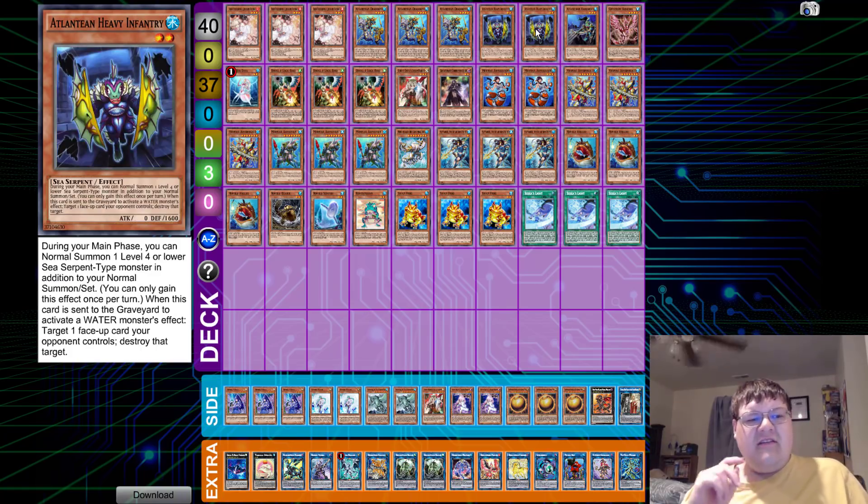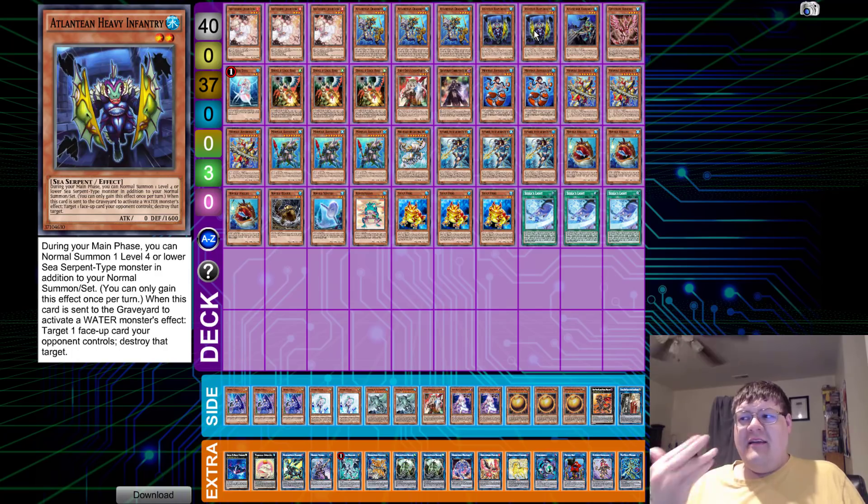Two copies of Heavy Infantry — this is the safe zone. You don't play more than two, you don't play less than two. This lets you destroy a face-up monster on the field, which will basically grant you more OTK power. And in some strange world, if you need to Normal Summon that Level 4 Sea Serpent monster from your hand in addition to your Normal Summon, you can have it. Two of this is fine.